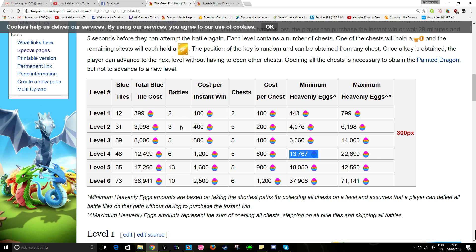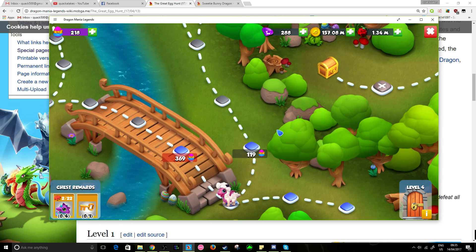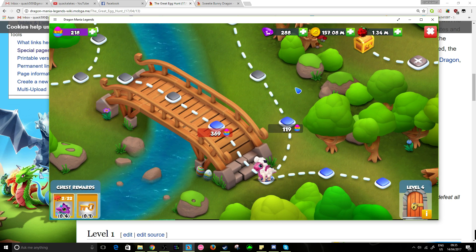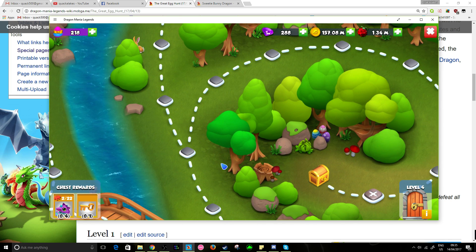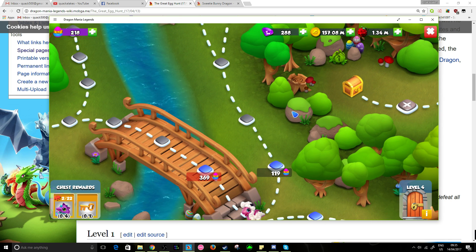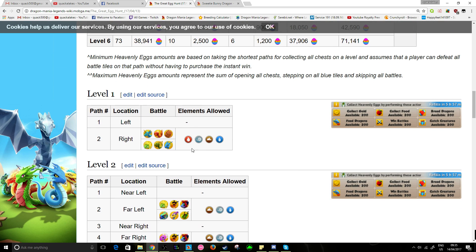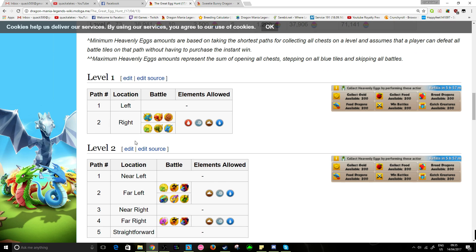They've actually calculated how many event tokens it will require for every single level of the event. For level one the maximum is 800 eggs required and the minimum is 440. On level six of the event, the max amount of eggs it's going to take to finish would be 71,000 event tokens and the minimum would be 37,000.